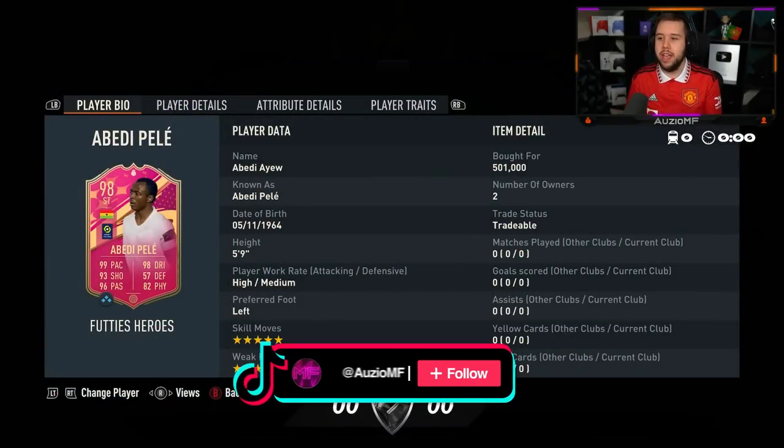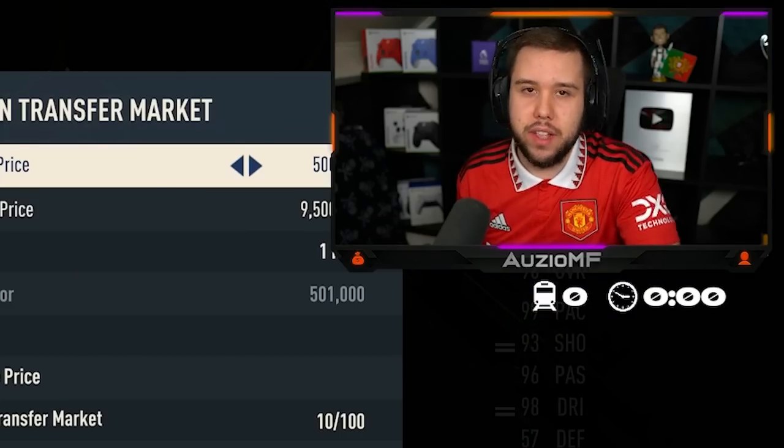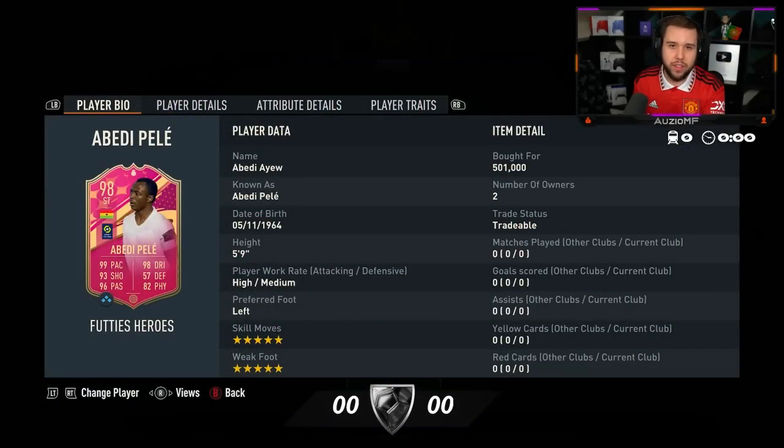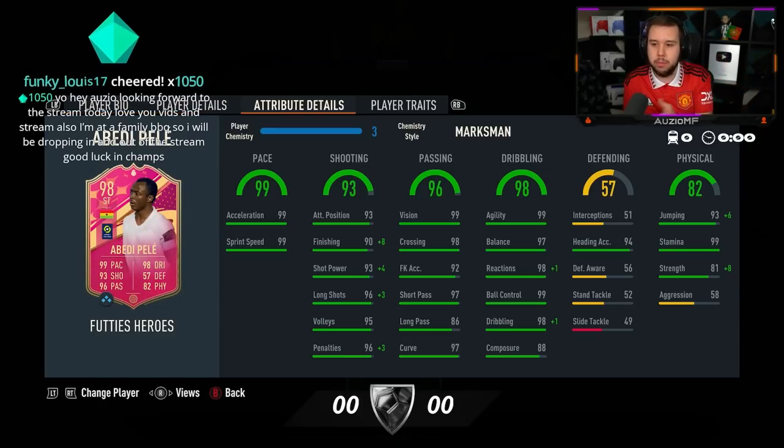And we have got Ebere Pele. There is one issue with this card — his minimum is 500,000. So I've picked him up for 500,001. I am 100% going to be losing coins. But listen, Ebere Pele — if you perform how your shapeshifter card did last year, we have no issues, because I loved that card last year. 5-star, 5-star, left-footed, high, medium, striker, left mid, CAM, centre forward. I didn't know what chem style to go for.